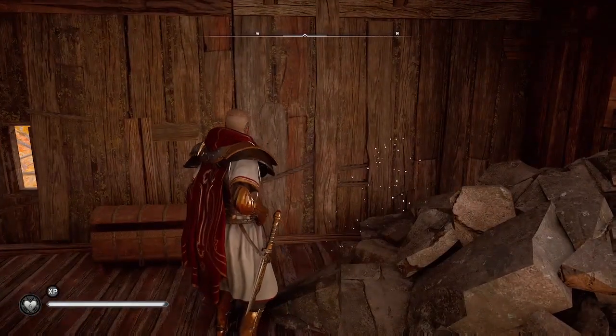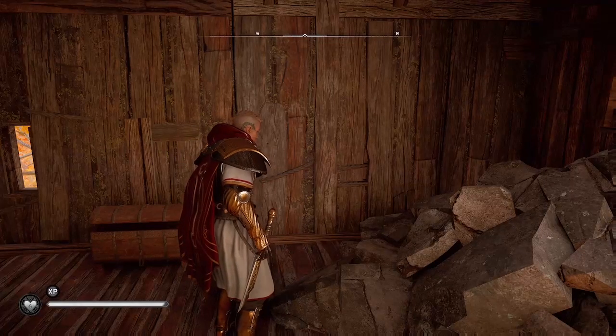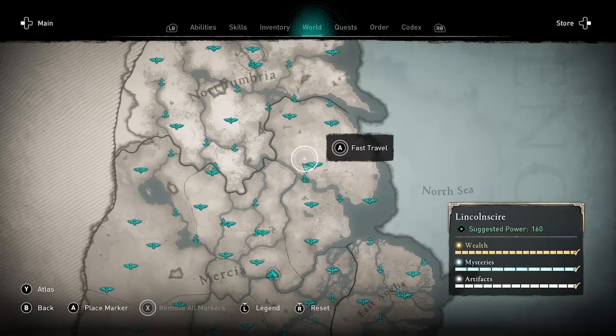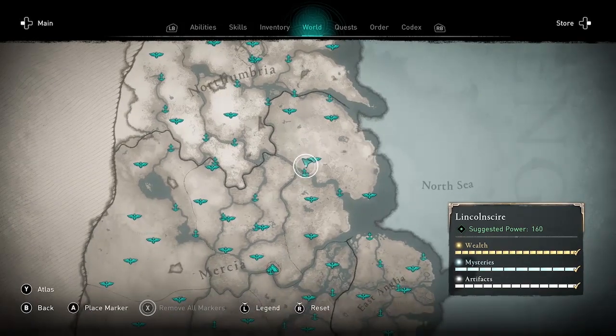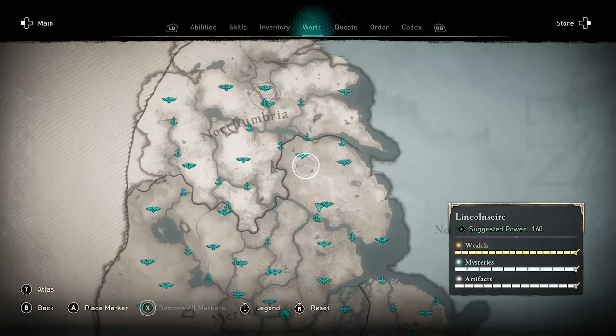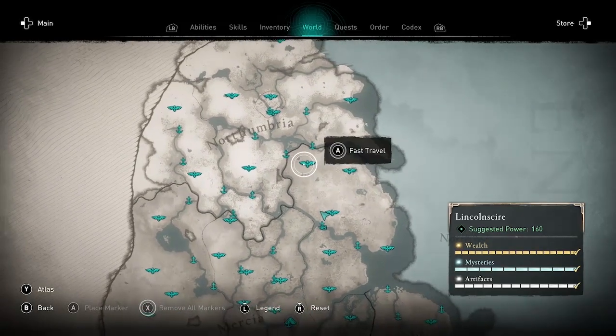Here is the last titanium node in Lincoln. There's also a chest there to Eivor's left, which I've already opened. Now we're going to go to two more high points here in Lincolnshire, making a little triangle — we're going to go up to that one, then the second one, and come back here again.